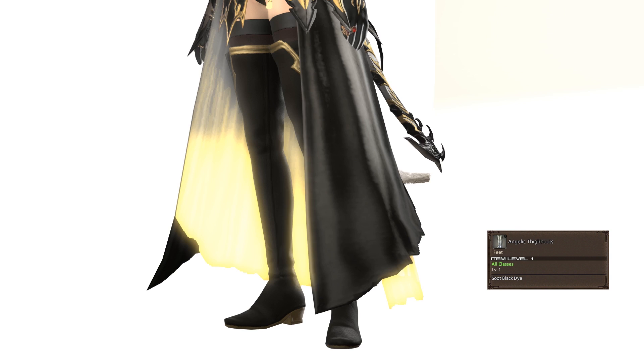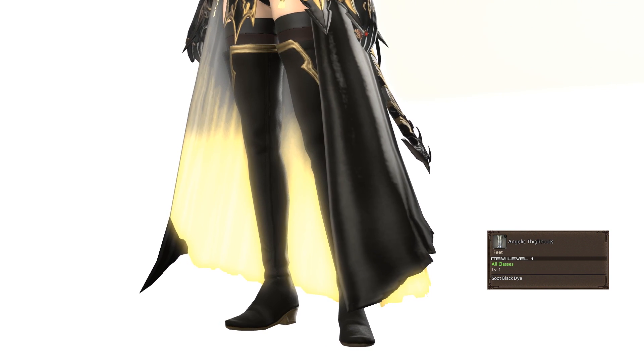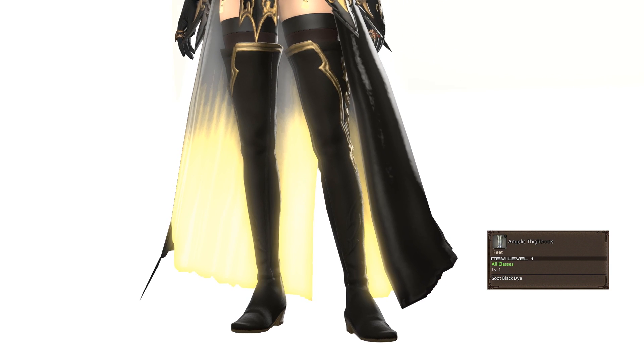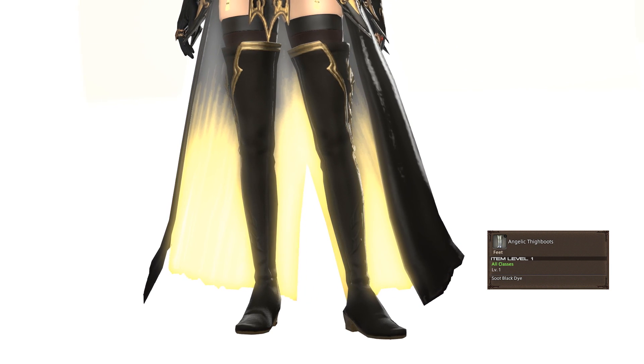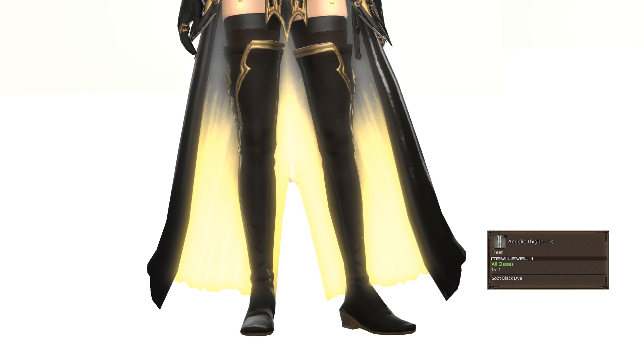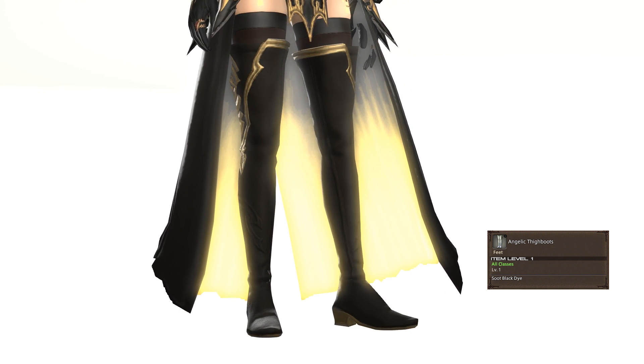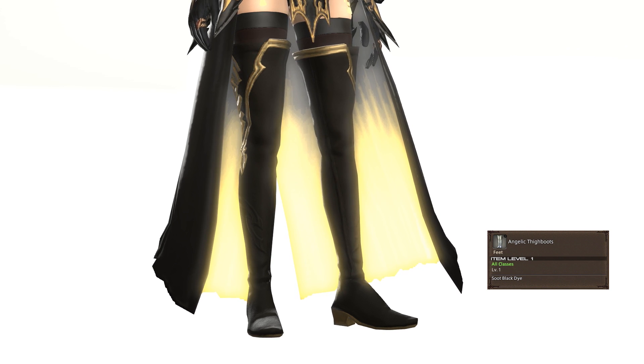For the boots, I went with the Angelic thigh boots, dyed jet black. These are from the Angel attire on the Mog Station cash shop, but generally any thigh boots will look great. There's a lot in the game you can get without having to go to the Mog Station. I just wanted that extra bit of gold detail on the leg that these boots provide over many other alternatives.